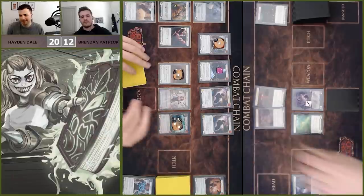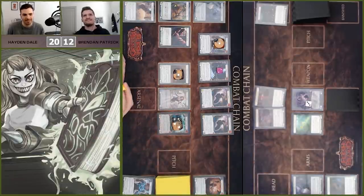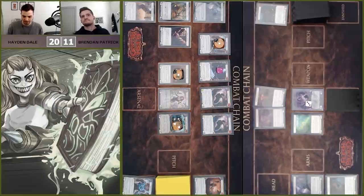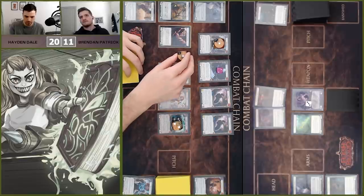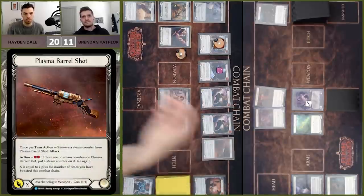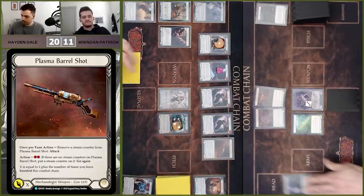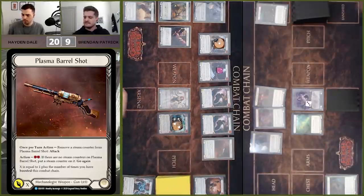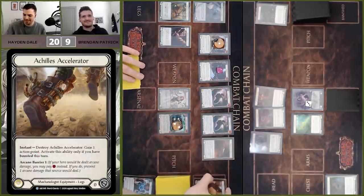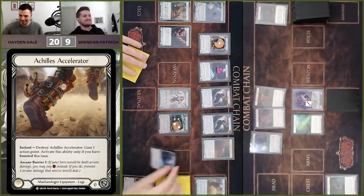I was hoping Brendan might throw the Vexing on the first one, taking an extra point of damage, but it's all right — take one. You're on eleven, boosted three times. We're coming with the Plasma Barrel Shot for four total — X is one plus the three times we boosted. Sure, I'll take two there, and then I'll pop the Achilles for that extra action point. That's the reason we play the Narrowing Gloves — the speed.